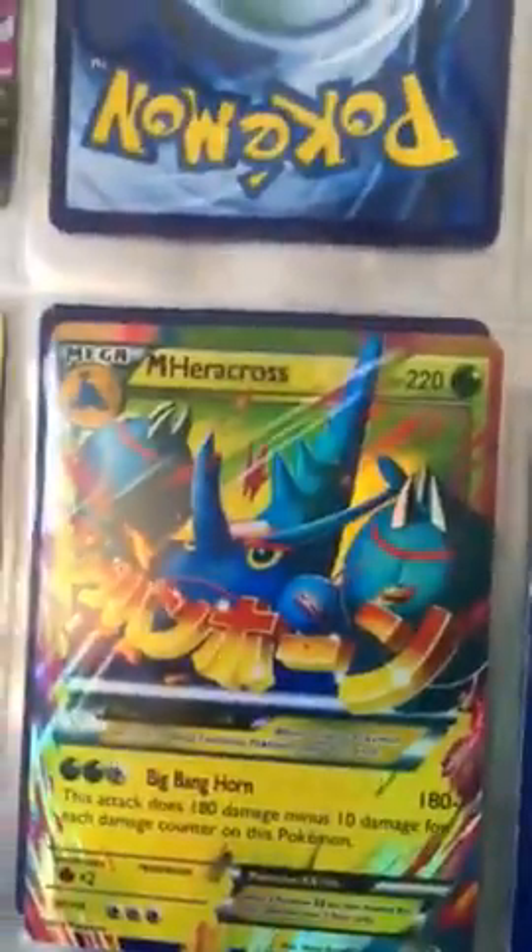A Metagross regular rare. Mega Heracross secret rare, Mega Heracross EX secret rare. Hunter, the Palpitoad, a Venusaur EX — Venusaur EX export. This last page: a trainer super potion, Cap Gallade EX, Kangaskhan EX, White Kyurem break, Lucario, Priarie, Mega Blastoise EX Japanese full art.